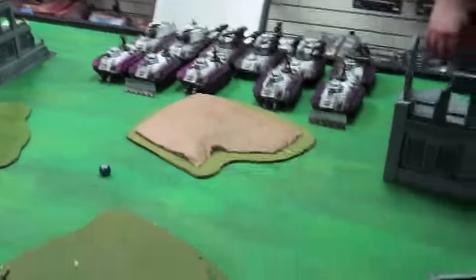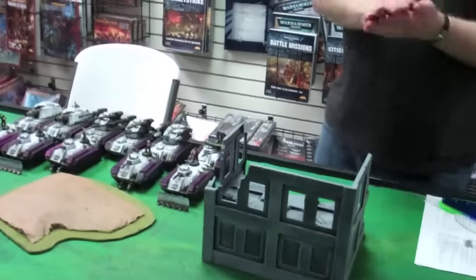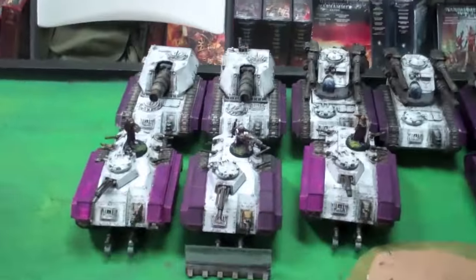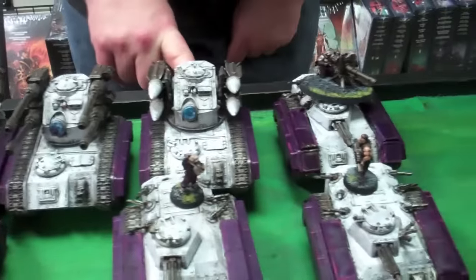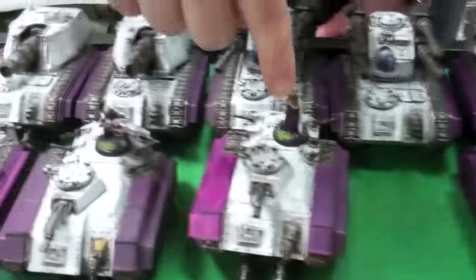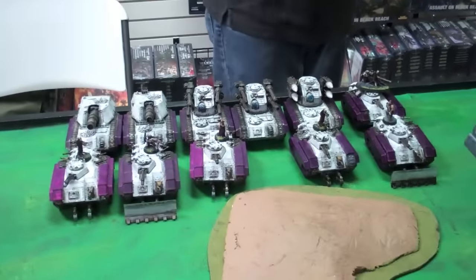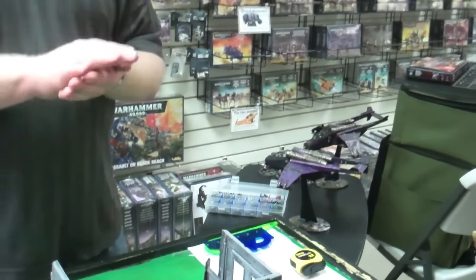So this is going to be lovely. We are doing Capture and Control, Pitched Battle. Joe won the roll, and Joe will go over really quickly what the army is. It's a Leaf Blower — everyone knows what it is. We got two Medusas right there, two Hydras, a Manticore, Heavy Weapons team in a Chimera. Front row: Meltvets in a Chimera. They're in a nice little parking lot. And then in reserve, two Vendettas with troops inside of them.